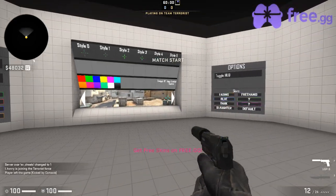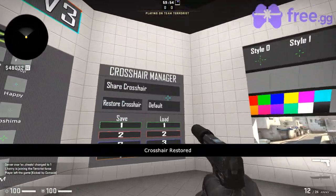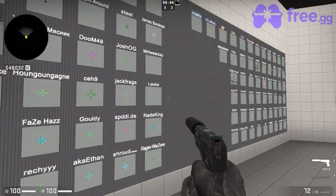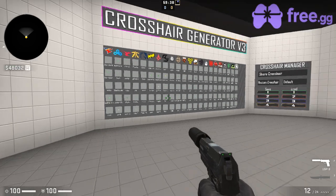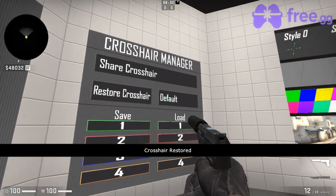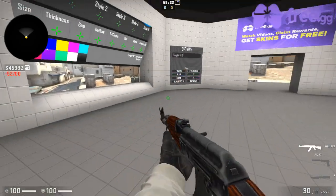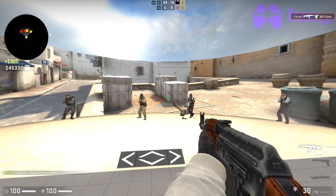Once you load in here, it doesn't really matter — pick a side, and you'll spawn with the default crosshair. They have a lot of crosshairs here. Say you like this one, you just shoot it and you have it. If you want to save it, come over here and do Save One — that's the default save. That's how you save.